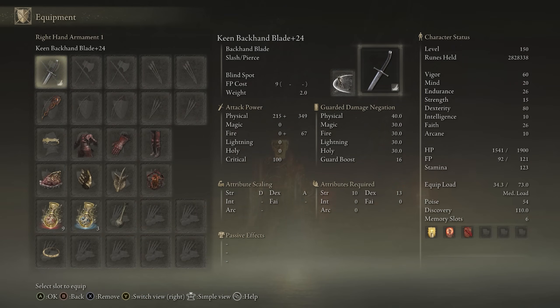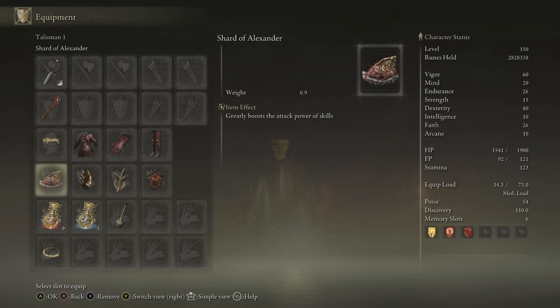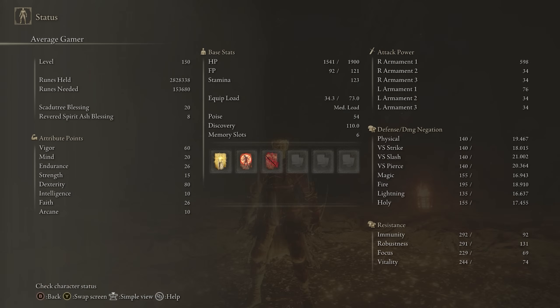We have the Keen Backhand Blades, plus 25 preferably. We're using Bloodflame Blade. We have any seal for buffs. We have the Rakshasa set, Circlet of Light for the extra Arcane, Shard of Alexander and Millicent's Prosthesis, Winged Sword Insignia or Rotten Winged Sword Insignia if you have it, Lord of Blood's Exaltation, Thorny Tear, and Faith Tier. For stats: 60 Vigor, 20 Mind, 26 Endurance, 15 Strength, 80 Dexterity, 25 Faith with the Faith Tier, and 10 Arcane needed for Bloodflame Blade. I did this as a pure dexterity build, but if you run these in Blood affinity, they're excellent as well — you just have to split your stats to 45 Dexterity and 45 Arcane. We're using Golden Vow and Flame Grant Me Strength as well.